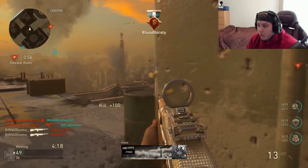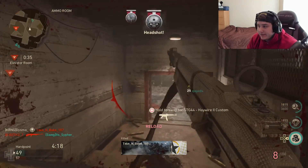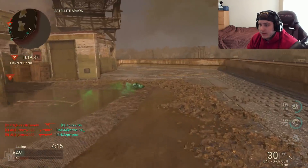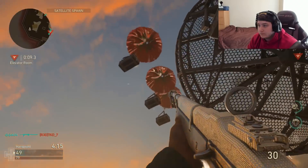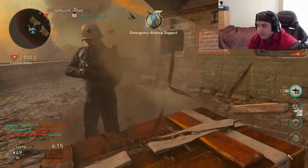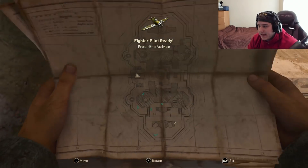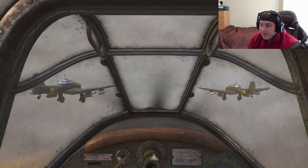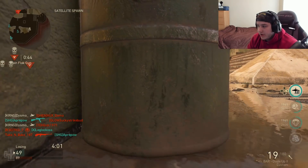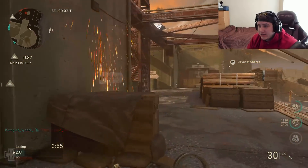You can only earn streaks one time in the entire match with Requisition. We got the emergency airdrop — I need to get into a safe location, kill him, and call these in to see what streaks we can get. Okay, we got a recon aircraft, carpet bombing run, and fighter pilot — pretty good streaks. We're going to wait until the objective rotates outside, then put our fighter pilot down. Everything is outside now. We only picked up two kills with the fighter pilot, but that's all good. We got the carpet bombing run — one of the highest streaks in the game.